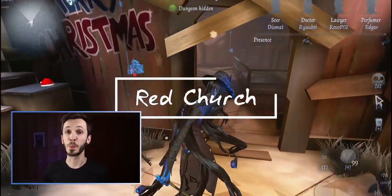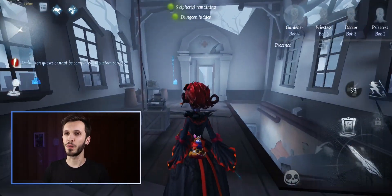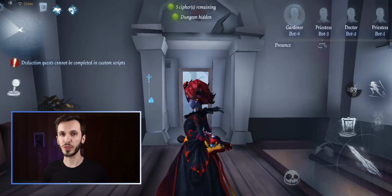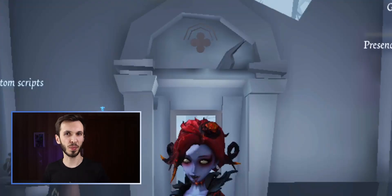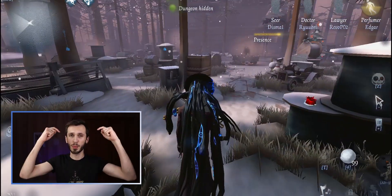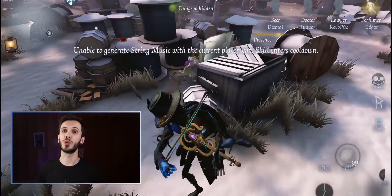Let's start with one of the most popular maps: Red Church. Did you know that there's a strange symbol above the door in the shack behind the church? It seems to be like a four-leaf clover combined with a wifi symbol, and I don't really know what it is. If you guys know what it is, please write it down in the comments. Strangely, this only appears above one of the doors.